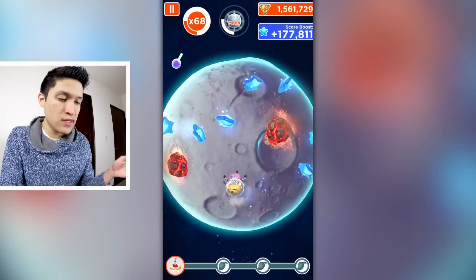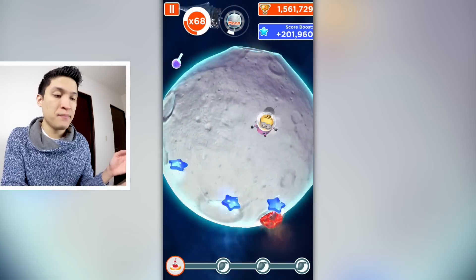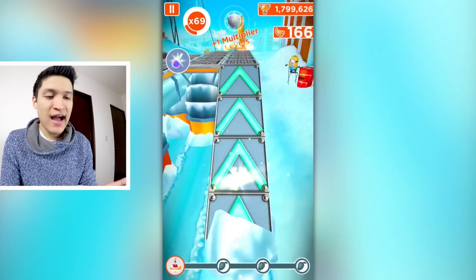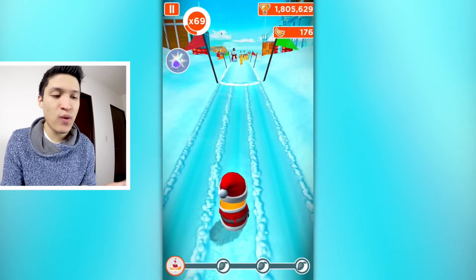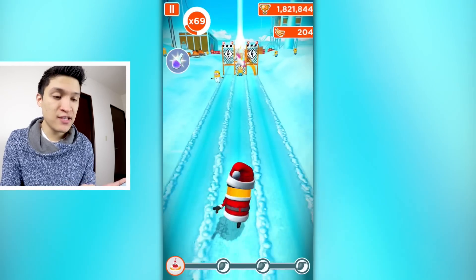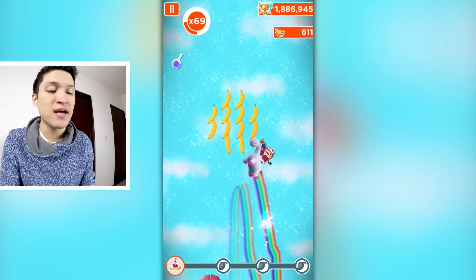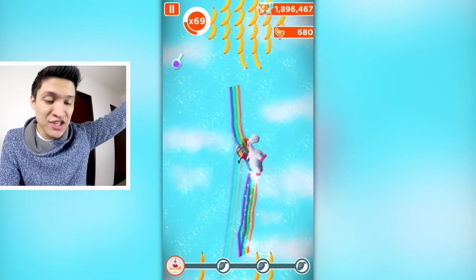We're getting a bunch of points and the Moon is lasting a long time. I just wanted to show the power-ups by themselves, but I'm sure if I were to use someone like Lucy Minion, who increases the duration of all your power-ups, things would get pretty crazy. Here we go — this is the Fluffy Unicorn power-up, which cost me so much money. Every power-up cost me so much money. Look at that — I have a high score already just like that.